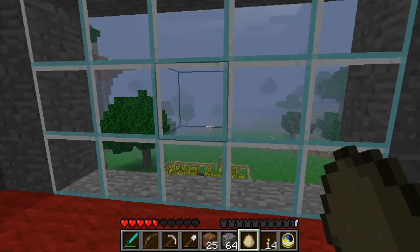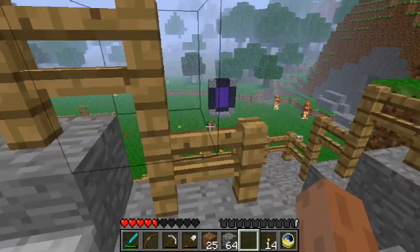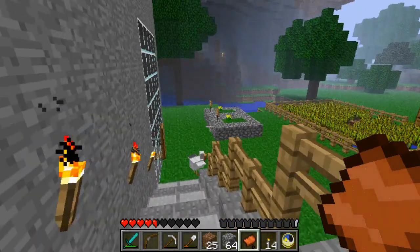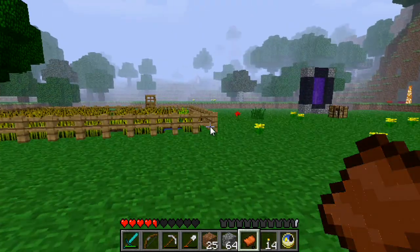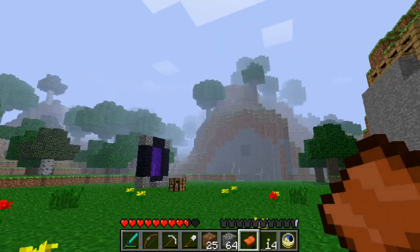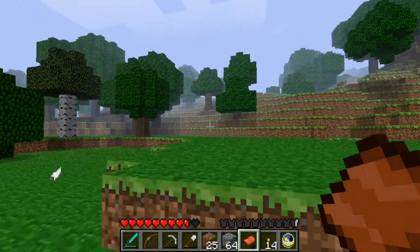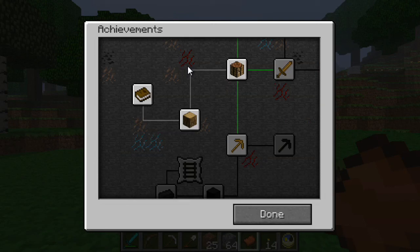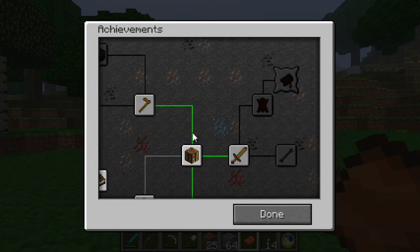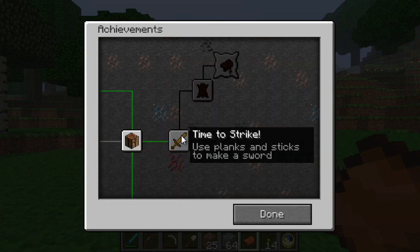Let's go find some pigs we can have a bit of a gallop on. So many things on fire. Let's just eat some of that. We're going to find a pig and do some more renovations later. There's one of those achievement things for riding a pig off a cliff, I think. The thing with achievements is, if you do mods or anything and you delete your game, half the time the achievements disappear with it. I have to get some plants and sticks to make a sword.